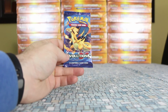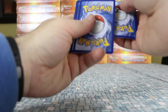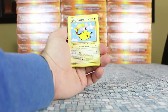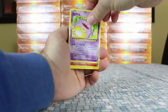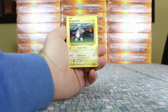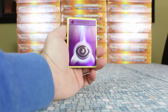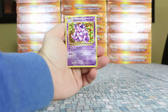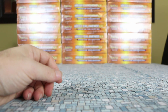One more pack to go. From the whole box so far we've got the Lucario EX from Furious Fist and the Shiftry rare holo. Starting the last Evolutions pack with a Haunter — and we pull a secret rare: Flying Pikachu! Always nice to pull those. Continuing with Charmander, Seel, Magnemite, Gastly, Poliwag. The reverse is a psychic energy reverse — really nice-looking. And the rare is Nidoking, a rare holo.